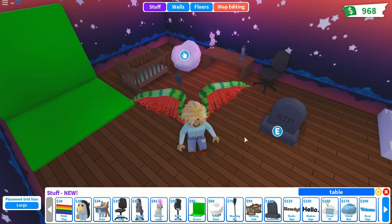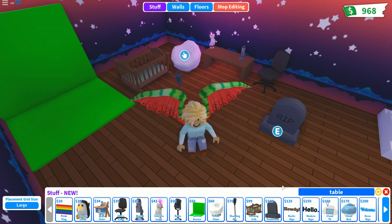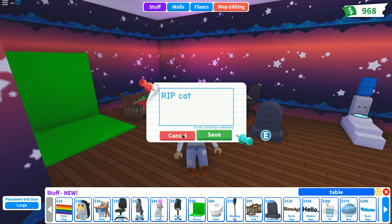The tombstone says 'rest in peace' but you can change the text. So you can do like 'cat' or something — you can have a custom gravestone. That's pretty cool.